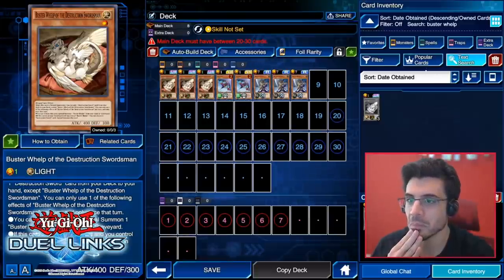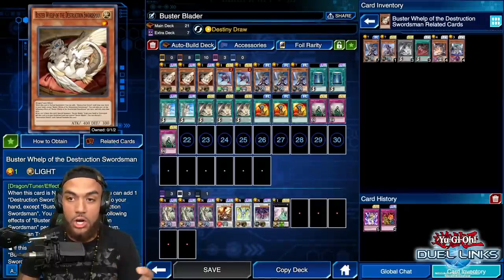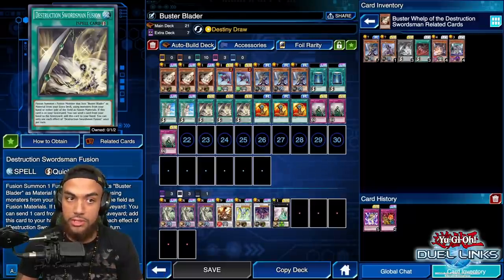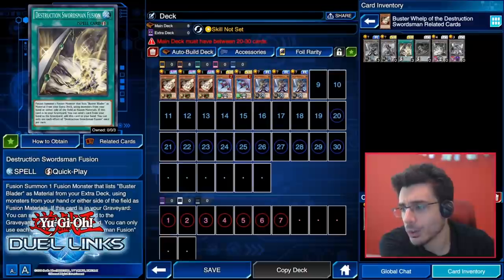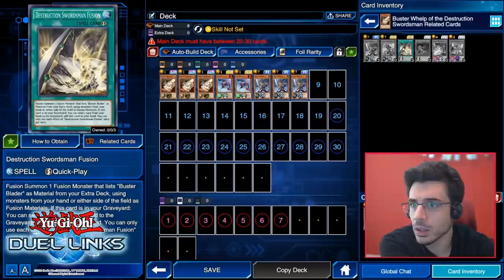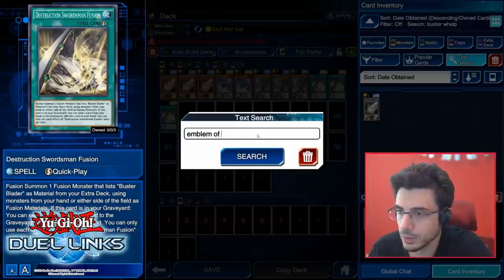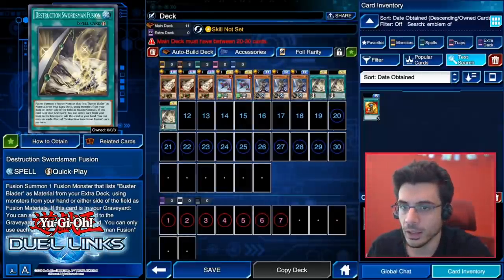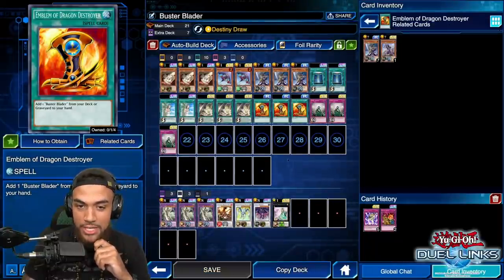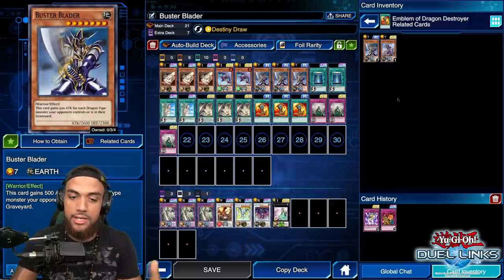Click 'related cards' on that Buster Whelp — right under the card itself on the left side. This will give you all cards directly related to it. There's a fusion card called Destruction Swordsman Fusion — it's a quick-play spell. This is the key to our boss monster of the deck, so add three of those. Also add three of Emblem of Dragon Destroyer — just search 'emblem' and it should come up. It's a pretty classic card, but it still works for this deck because we need Buster Blader in hand first.